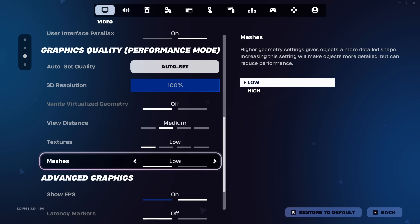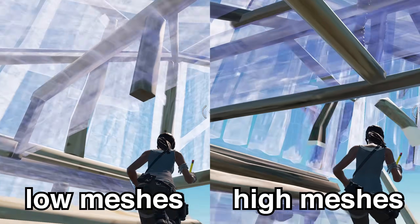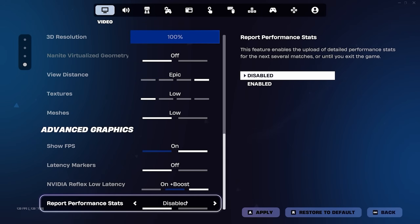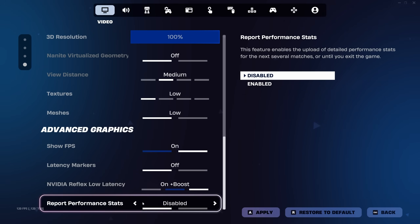Next is meshes. Like any tier 1 pro, I would stick with low meshes for less screen clutter and better performance. However, it does come down to preference, as some players do like using high meshes. For Report Performance Stats, all it does is send your stats to Epic Games, which will slightly impact your game — so if you'd rather have more FPS, turn it off.